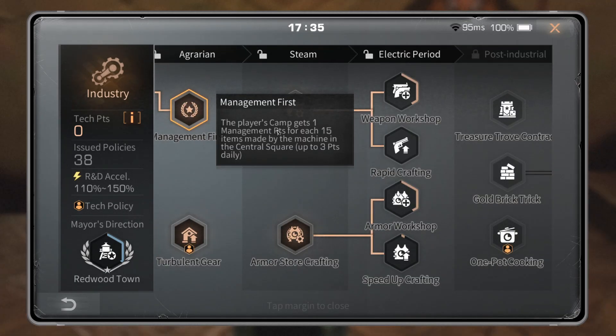Perfect Management: the player's camp gets one management point for each 15 items made by machines in the central square, up to three points daily. So for every 15 items crafted in the armor shop, weapon shop, or furniture shop, you get one management point. Most camps don't get their patrols done, so you should be using this when you apply for trade city. The easiest way is to craft 45 wooden boards at the furniture shop — every 15 boards gives one management point, so 45 gives you three. You don't even have to tell your campmates; the mayor or officer can just do this alone. It has saved our camp at least 100 times.